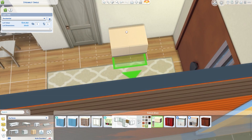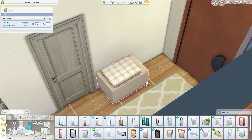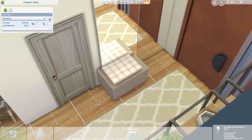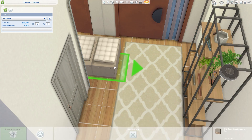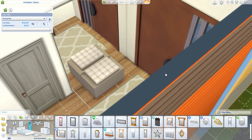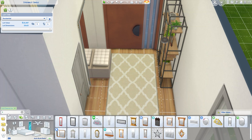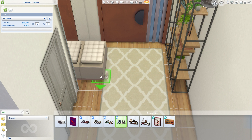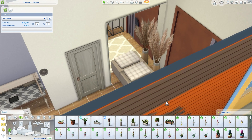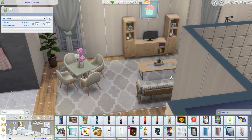The entryway turned out so cute! I added a little sitting bench — a bench in an entryway is so useful because in real life you'd want to sit to put your shoes on. I also love having a mirror because every time you leave the house you want to check yourself out. I was thinking this would be a house for a couple or a single Sim — probably a girl, but you could just change the pink flowers and it would work for a guy's Sim too.